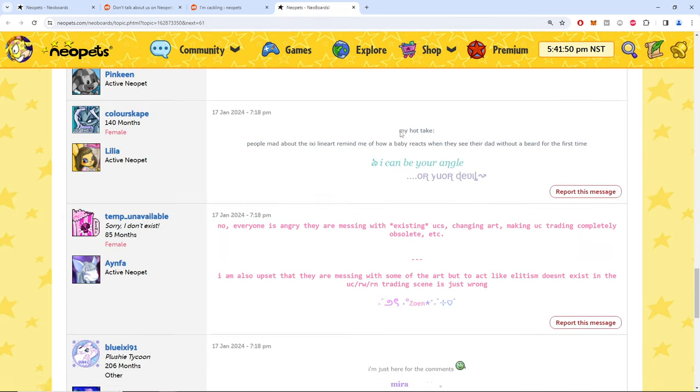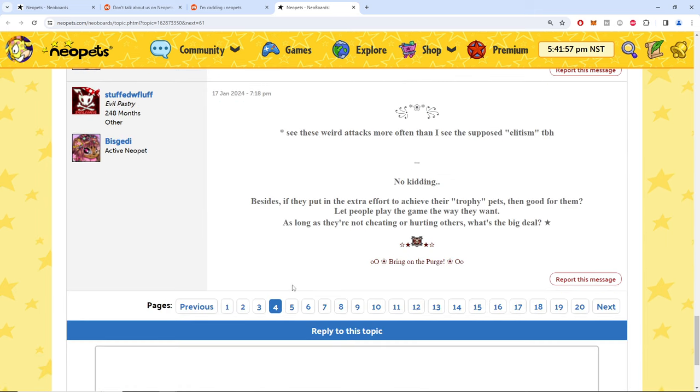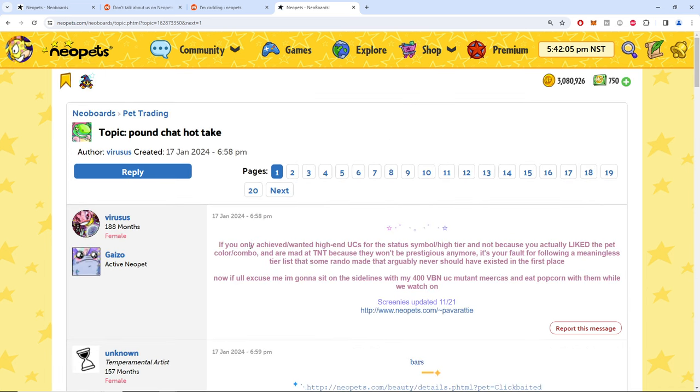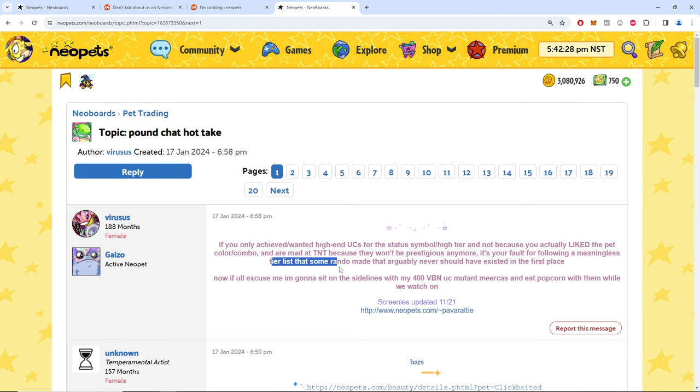Everyone is angry they're messing with existing UCs. Could they have done it a better way? Probably. Someone says: 'If you only wanted high-end UCs for the status symbol and not because you liked them, and you're mad at TNT because they won't be prestigious anymore — they weren't really rare, they were just exclusive. It's your fault for following a meaningless tier list that some random made.'